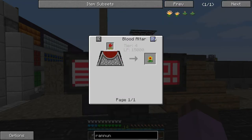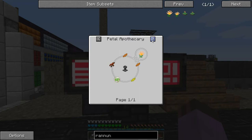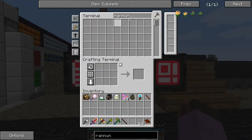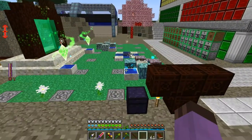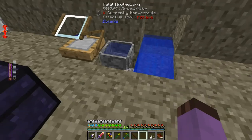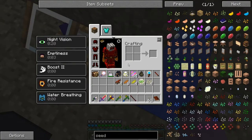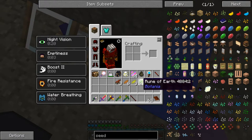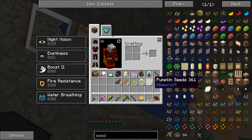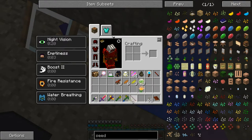Now I could do that the Botania way, which I think would actually be the easiest way. So let's do that. I'm going to need a couple earth runes, lots of orange and yellow. What these Rannuncarpuses are going to do is act as the things that place the saplings.